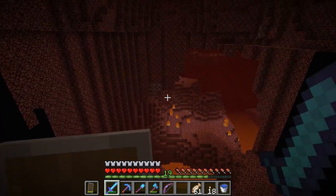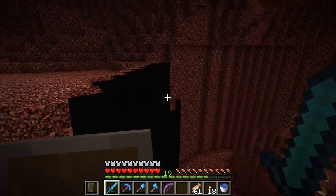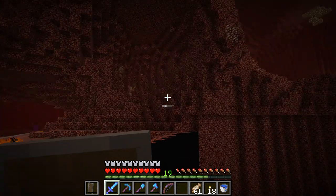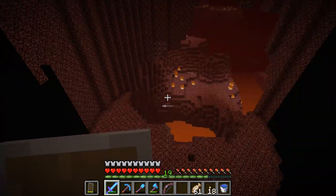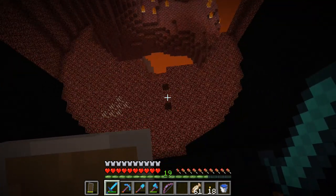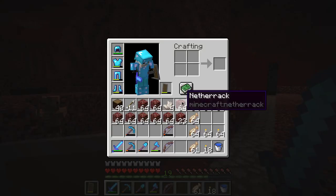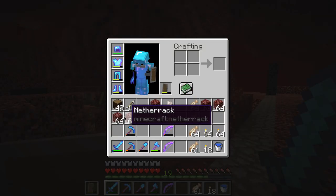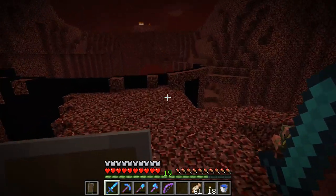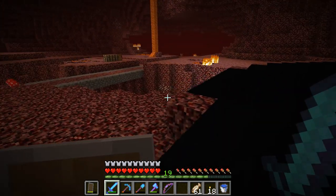After we build the stalagmite, I'm gonna do that thing I did in my slime farm in my LP world — put glass layer by layer, skipping one block, so that you can see the next glass through the next layer and it'll create a fog effect to make it look like super hell. Technically we are in hell, so that makes sense. I'm gonna have to go now — thanks for watching and I'll see you all in the next one. Have a good day, bye!